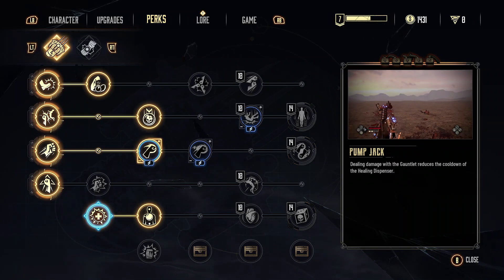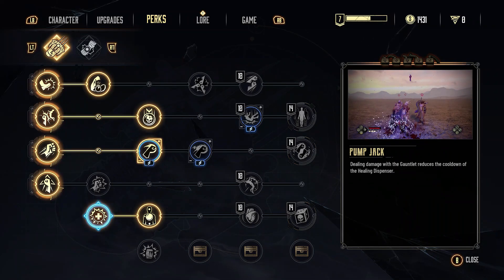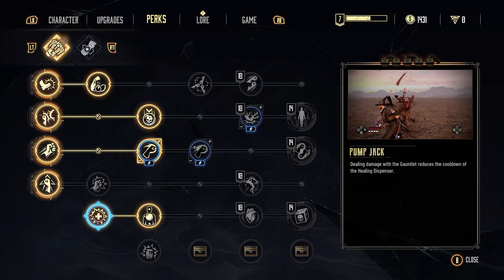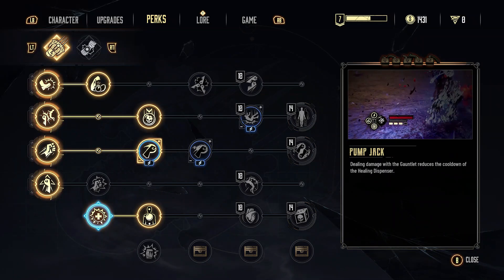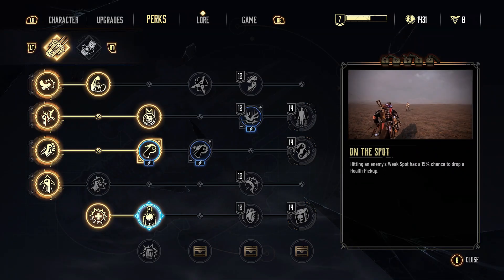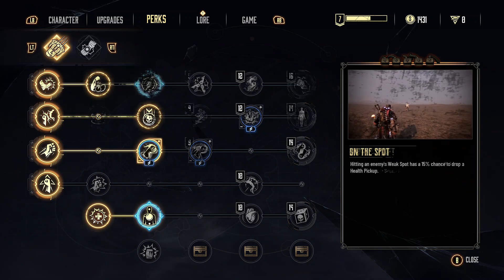Two essential ones I would say are Pump Jack — dealing damage with the gauntlet reduces the cooldown of the healing dispenser. We're punching faster, punching harder, so we may as well put this on as it means we'll now be able to heal more as well, allowing for more survivability. Hitting an enemy's weak spot has a 15% chance to drop a health pickup. With a lot of health and energy going on, we're well-rounded for survivability while also dishing out a lot of damage.